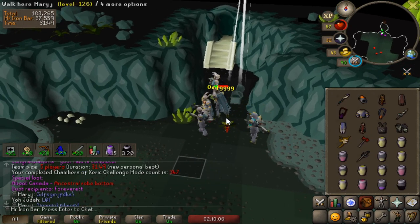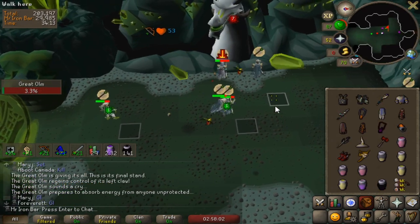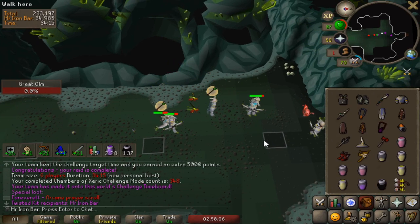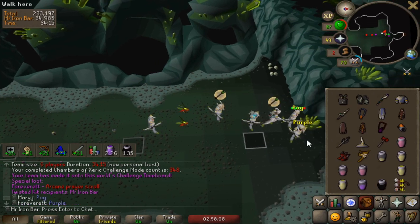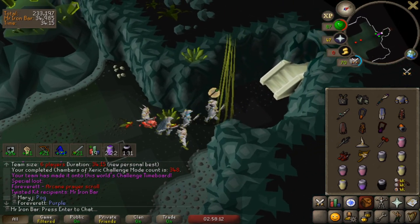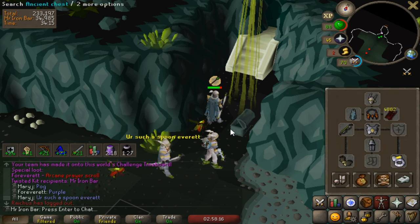I think it's my turn very soon. Oh my god, I got a Twisted Kit! Look at this — look at the color! I thought we got the disco. Holy shit, let's go!